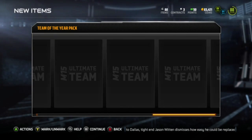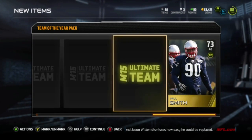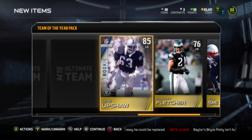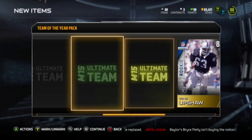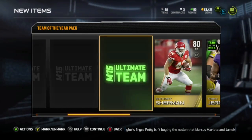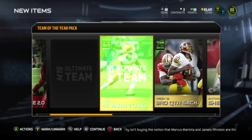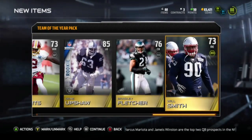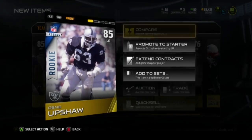We get Beastquake 2.0 — that goes for like 15k. Will Smith. Bradley Fletcher. Gene Upshaw, rookie legend — that's awesome. Andre Roberts. I think that Upshaw goes for like 28k. That Sherman also goes for a pretty good amount. And that's about it. Thank you guys for watching — leave a like and subscribe if you are new.